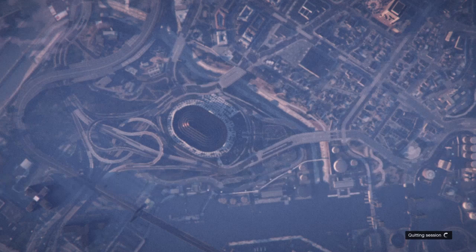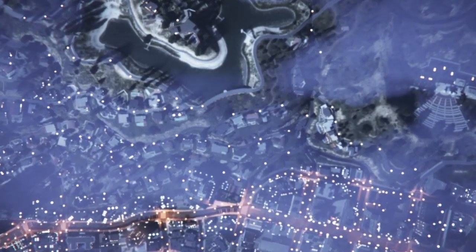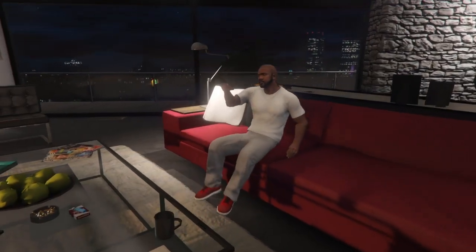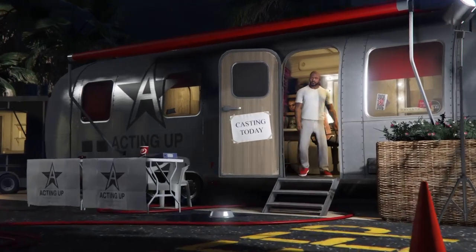Now you guys are going to quit the session and load into GTA story mode. Just wait until you load into story mode. Once you have loaded in, bring up the interaction menu and simply enter Director Mode.